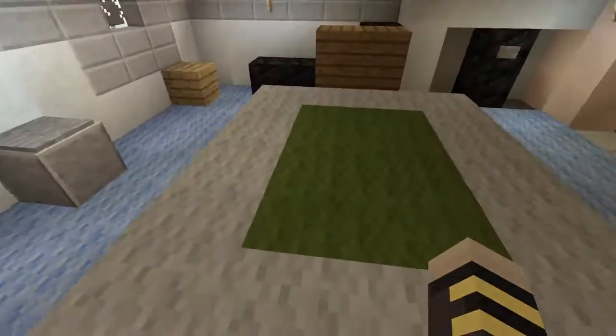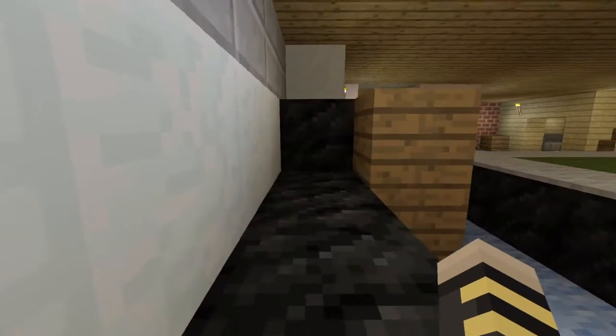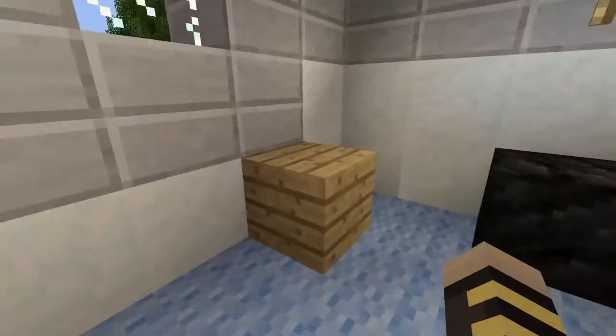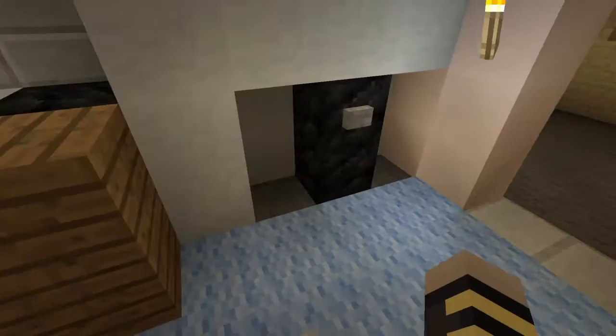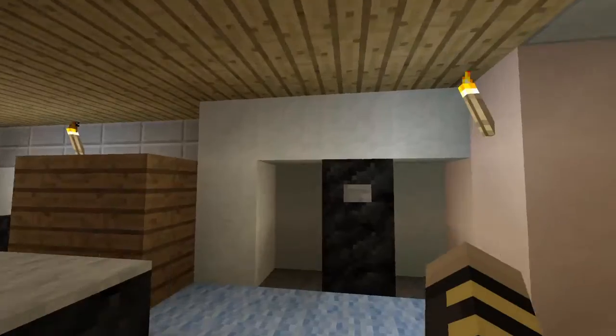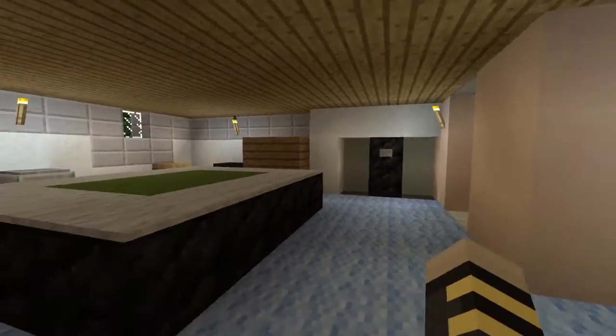Moving on to the pool table — we have a pool table here. And we have the bowling thing right here, kind of like the bowling alley thing. We have a trash can and box. This is actually the cabinet that goes over the safe, which if you are familiar with McJuggerNuggets, you know what the safe is.